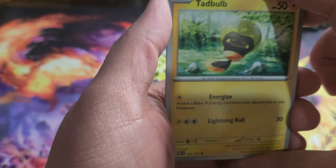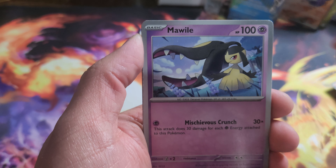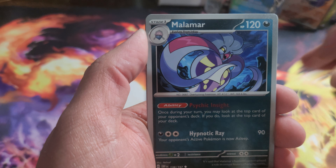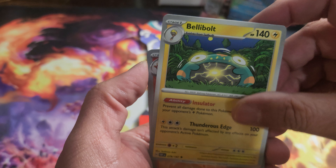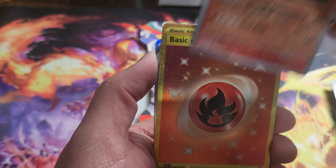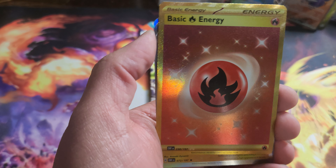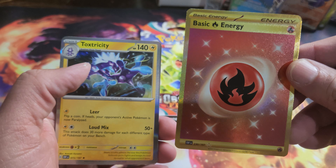Next booster pack here: Tadbulb, Nymble, Mawile, Togedemaru, Malamar, Grumpig, Bellibolt, Darmanitan — oh nice! Fire Energy there, secret rare gold, and a Toxtricity there, very nice.